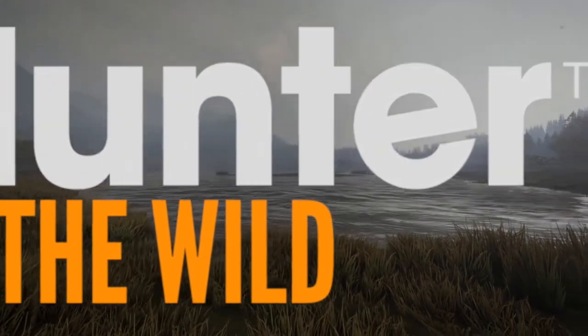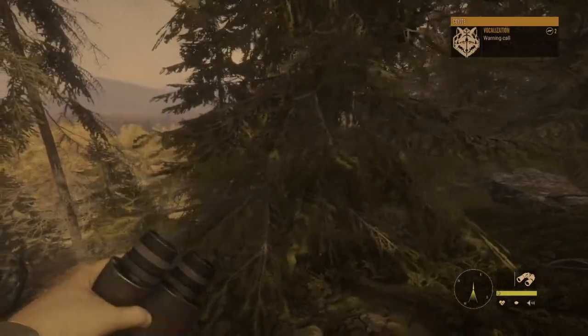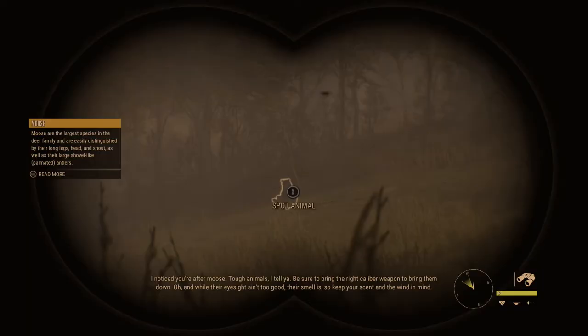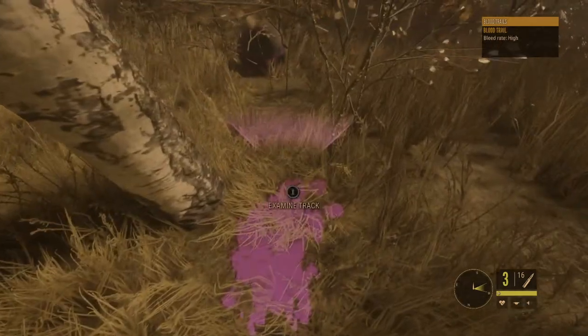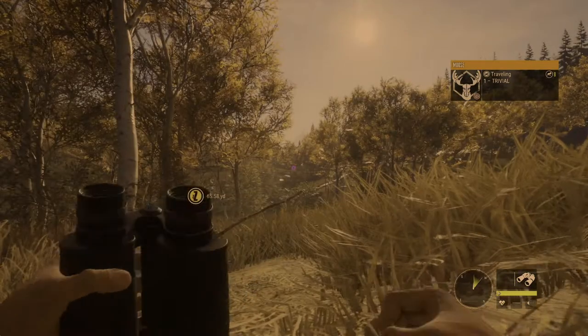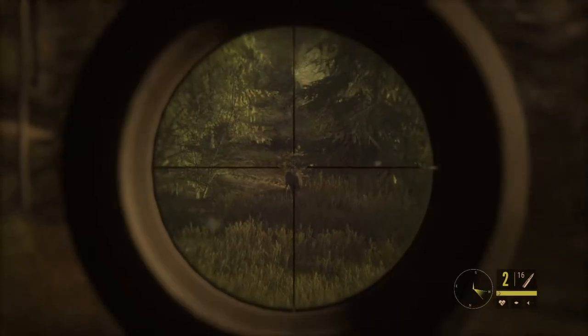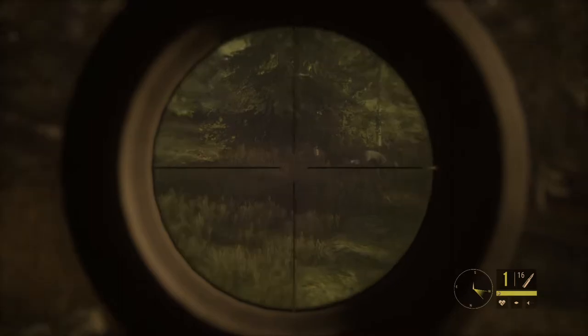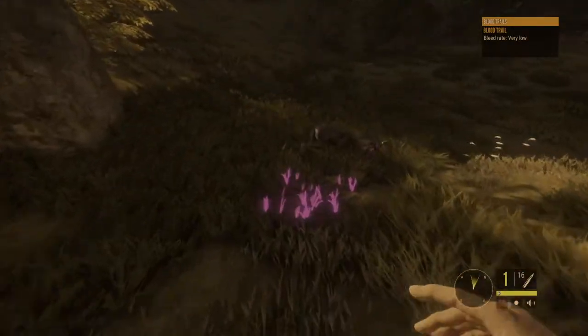Previously on The Hunter Call of the Wild: we had a mission to check out Hope's camp. On the way we spotted a black bear and a coyote, tried numerous attempts calling in the coyote, and he came right up on us. We then came across a black bear during tracking, got a perfect shot on it, reeling in a big prize. Right after that we successfully stalked a moose with a perfect shot to the lung, and also got a white-tailed deer with perfect shots, making it a hell of an episode.